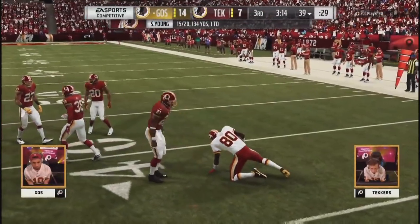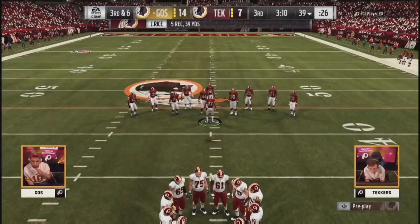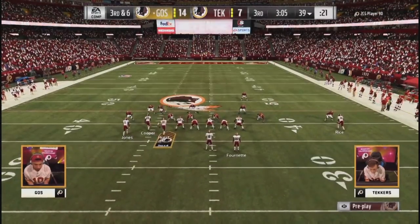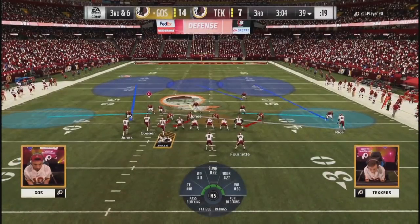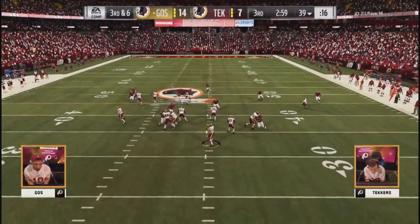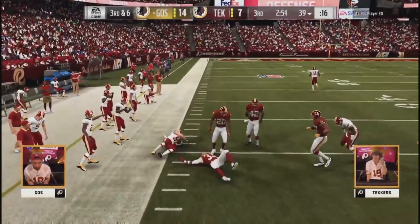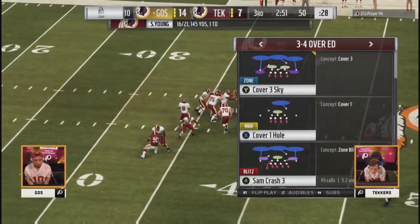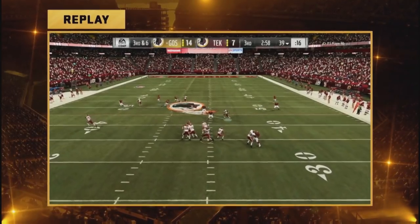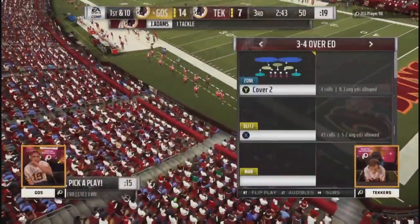Rice gets going in the right direction — maybe a gain of four. It's going to bring up a third and six, and a big third and six. You stop him here, I would expect to see a punt — you don't want to give Techers any sort of room to have a one-play strike. Young — and that will be the first down from Hurst. Hurst has been his go-to this entire tournament: two touchdowns in his semifinal game, and a huge pick up on third and six to keep the ball moving, keep the clock going.